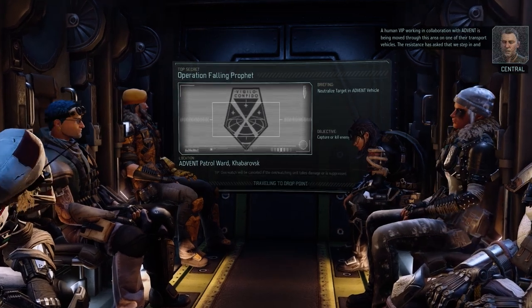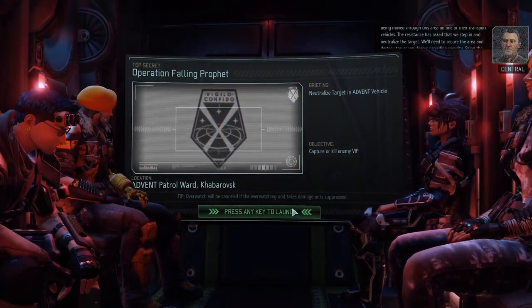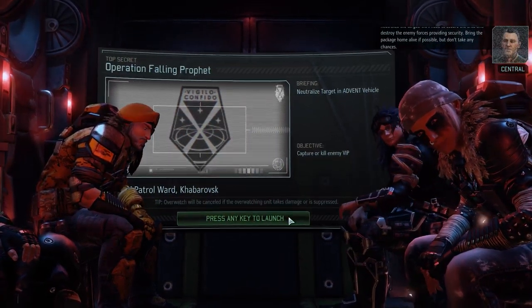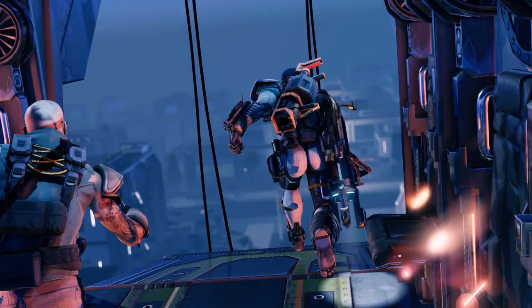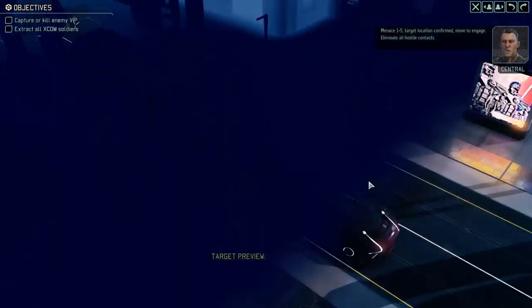A human VIP working in collaboration with Advent is being moved through this area on one of the transport vehicles. The Resistance has asked that we step in and neutralize the target. We'll need to secure the area and destroy the enemy forces providing security. Bring the package home alive if possible, but don't take any chances. I want Sky to use the Ikora's armor in the future, because that's really nice. That was a pretty severe drop, wasn't it?